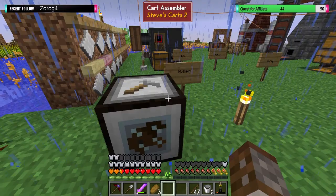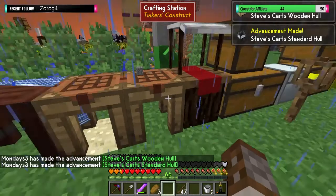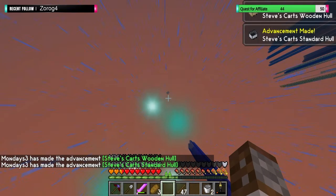It's telling us to make a wooden hull. Let's make a wooden hull just for the achievement, to get the quest line going. That'll give us two achievements. We're not going to do anything with this, so let's just go...